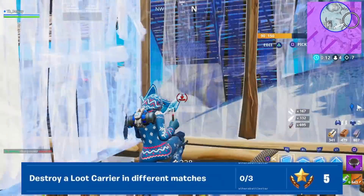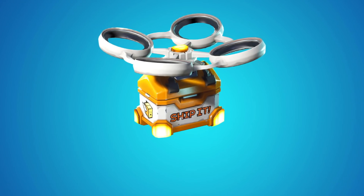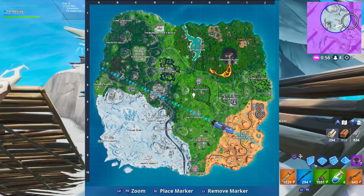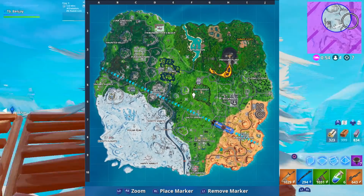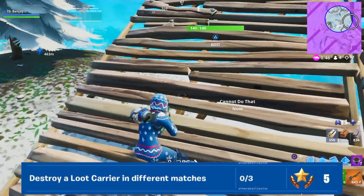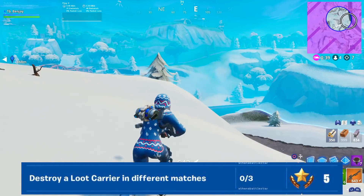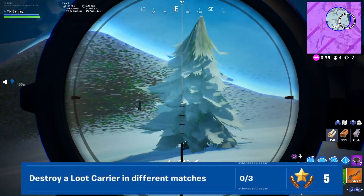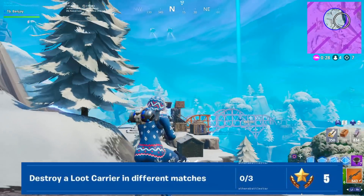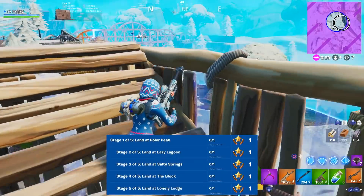The next challenge is to destroy a loot carrier in different matches — you need to destroy three loot carriers in three different matches. Loot carriers are those new drone things added in a recent update. To locate them, look at the map for locations bolded in yellow; the loot carriers fly around the top of those bolded locations. The tricky part is the bolded location changes every game. Just drop at wherever the bolded location is and put a few shots into the carrier to destroy it.